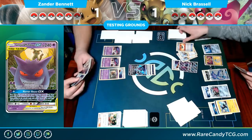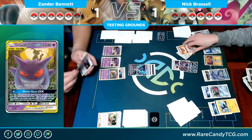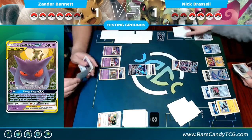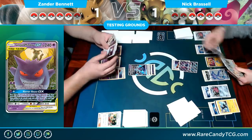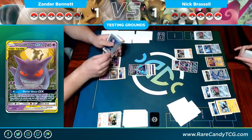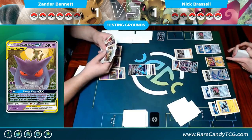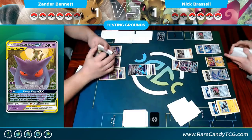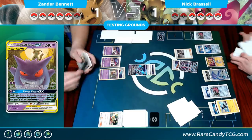There's a Doublade — he evolves the Ditto Prism into a Zebstrika. Kind of sad because that Choice Band goes to waste. We see an Ultra Ball discarding two Lillies — but there's nothing he really wants to get, and he doesn't want to discard two draw supporters. So he just goes for the Cynthia instead.